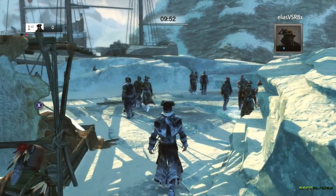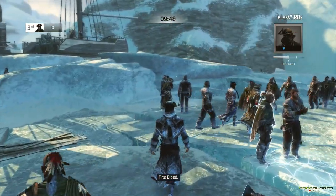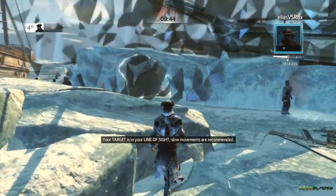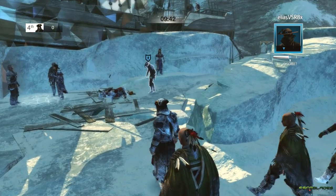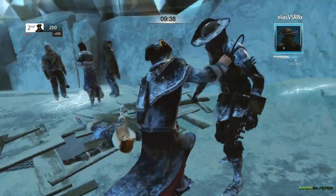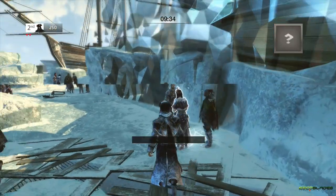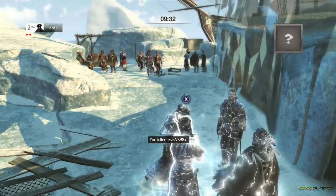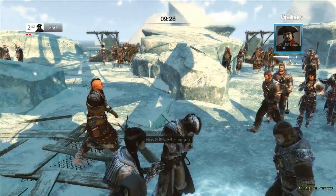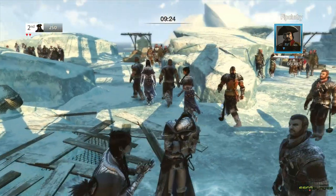For those of you who are new to the multiplayer, as you can see in Simple Deathmatch there are no abilities, which would normally be in the bottom left-hand corner. You just have your target portrait in the top right-hand corner. The outline glows bright blue when you're in line of sight of your target. When the inner portrait glows bright blue, that means you're within proximity to them as well, so that will usually happen around the same time.